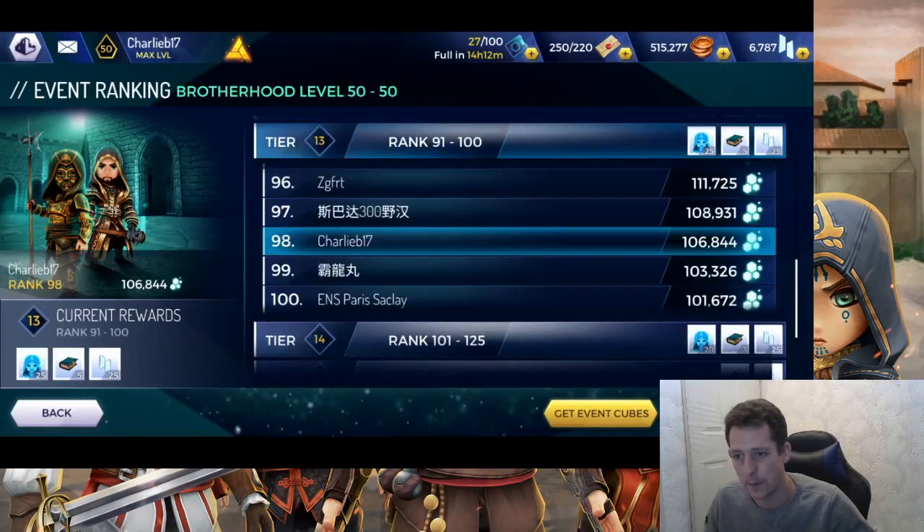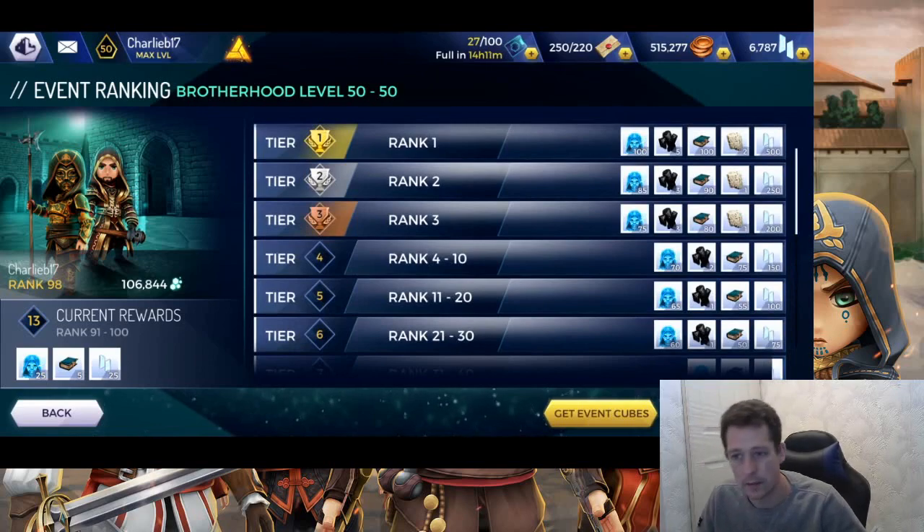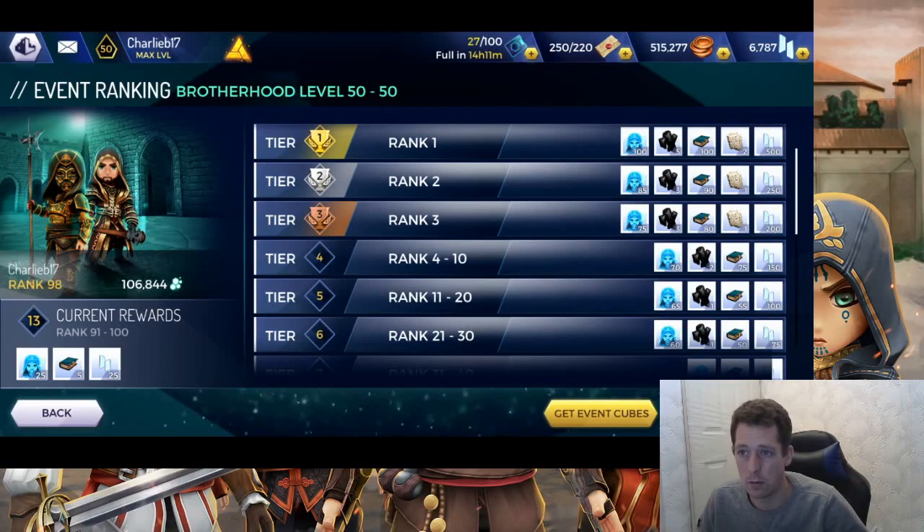Looking at the rankings — at rank 50 these are the top rewards. If I was to finish rank one, I'd get 100 Murat fragments, five coral, 100 codexes, two stone tablets, and 500 credits back, plus all those rare materials and hero fragments. This scales depending on your brotherhood level. Even in lower tiers you'll still get a nice amount of hero fragments for placing first, so landing rank rewards is a nice bonus on top of the milestone rewards.